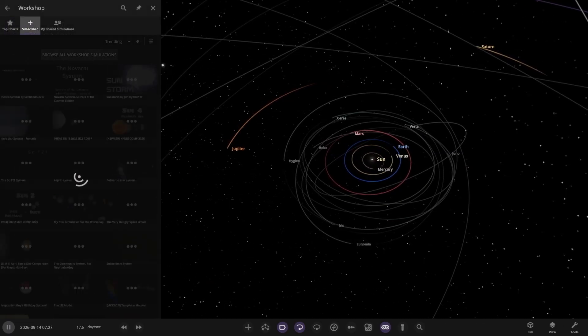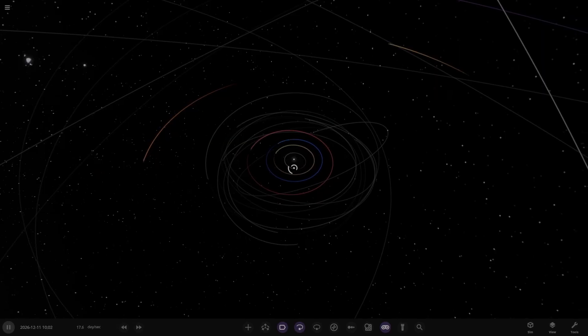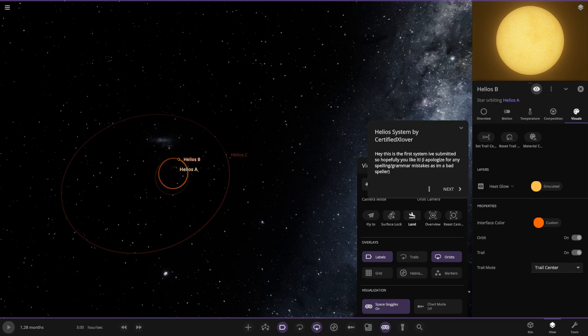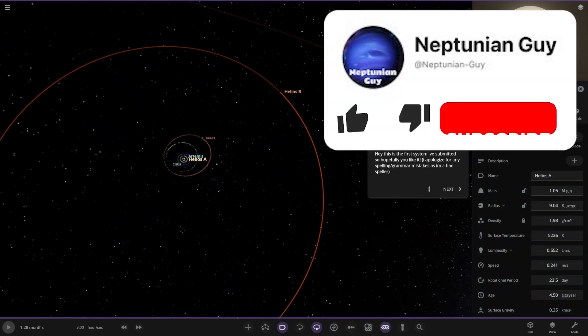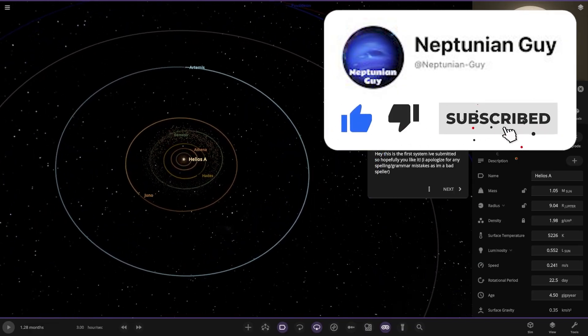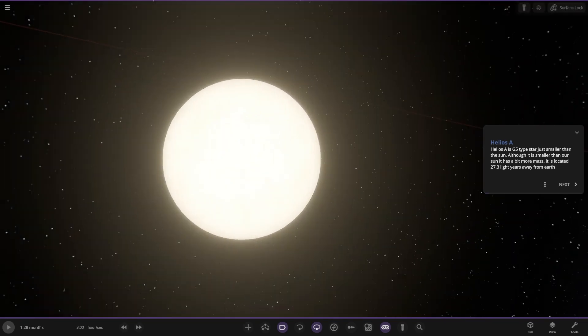It's already on our subscribe list here on the workshop, let's go ahead and get it up. Let's just close that menu first. It's floating in the middle — that may be convenient for us actually, because now we can see the stuff on the right. So this is the first thing I've submitted, so hopefully you like it. Apologies for bad spelling and grammar mistakes — that's fine, no problem.